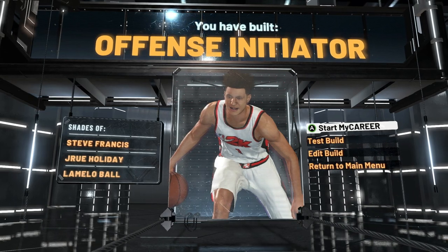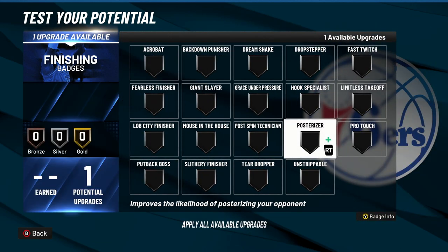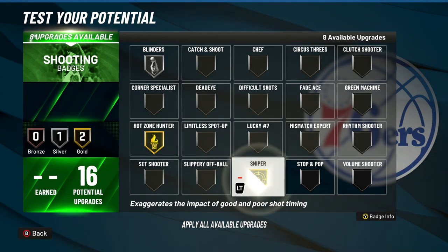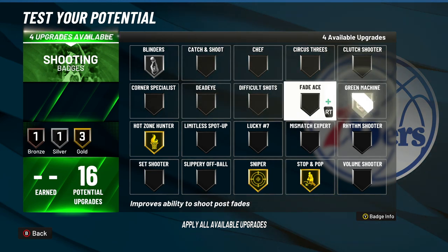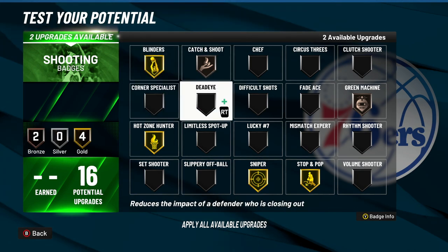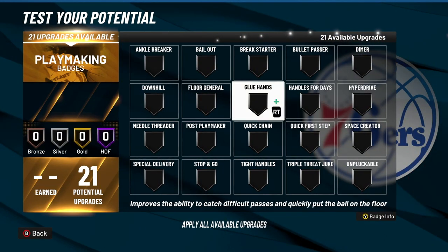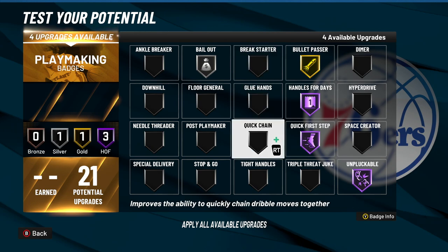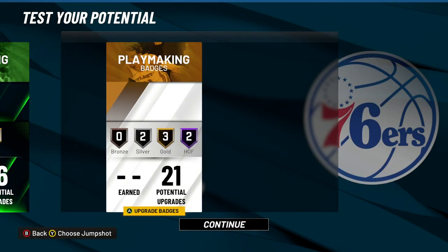As you can see, you've built an Offense Initiator — that's a pretty fire name. For badges I test all my builds out at 99. For the one finishing badge I'd probably do posterizer or limitless takeoff — either one works. For shooting: gold hot zone, gold blinders, gold sniper, gold stop and pop, and maybe silver catching shoot or silver mismatch expert. For playmaking: silver bailout, hall of fame quick first step, hall of fame handles for days, gold unpluckable, and silver hyperdrive.